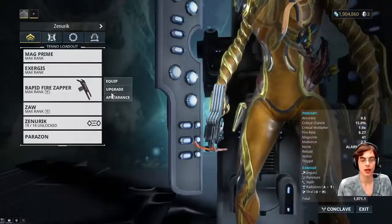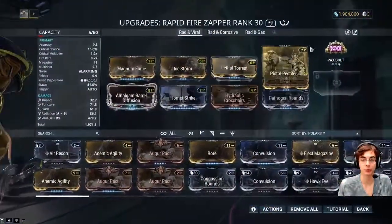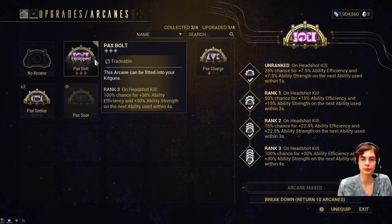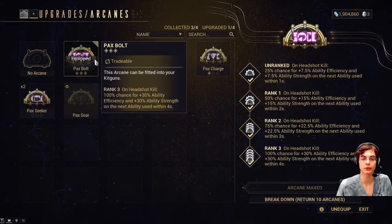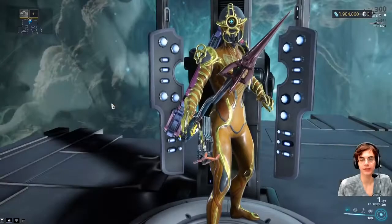Now you also want to get the Pax Bolt arcane. Pax Bolt is what you're going to want — this thing will give you 30% efficiency and also 30% ability strength, which is great, every time you get a headshot.